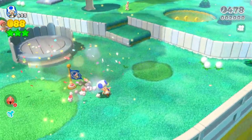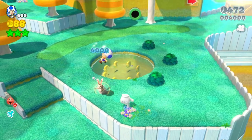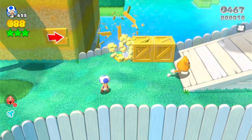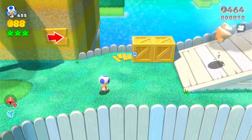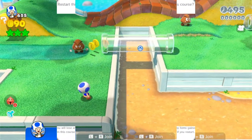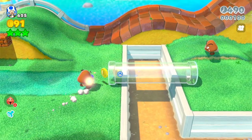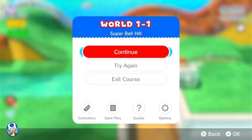Getting a checkpoint gives you 2000 points, getting a green star and/or stamp gives you 4000 points, destroying a breakable block gives you 10 points, and you can use gyro to your advantage to destroy the block. Collecting a coin or 1-up gives you 100 points, and once again you can use gyro to collect the coins and use that to your advantage.